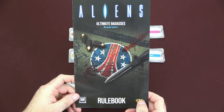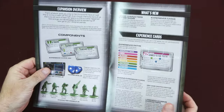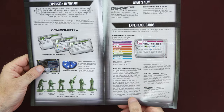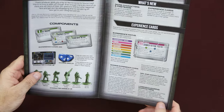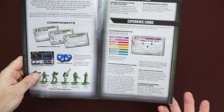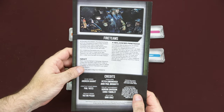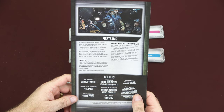The rulebook for the Ultimate Badasses expansion is a simple foldout. Inside you're going to have the expansion overview, which tells you that you get more marines to choose from for your fire teams, the component breakdown, and how the experience cards are used. You start off at level one, get enough to advance to level two, and then advance to level three — that's all there is to it. The back covers fire teams and balancing them with experience cards, and also Newt, who must always be fielded in the campaign and does not count against your six-man fire team limit.